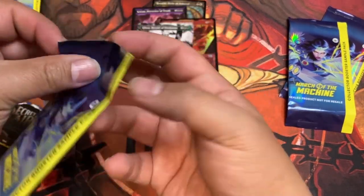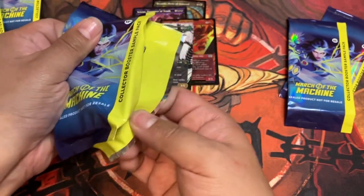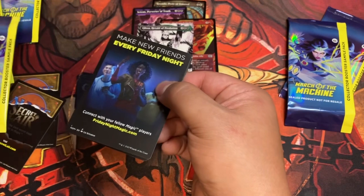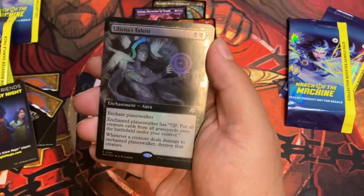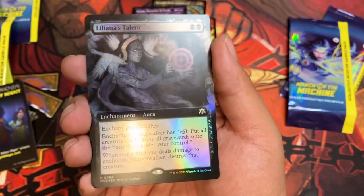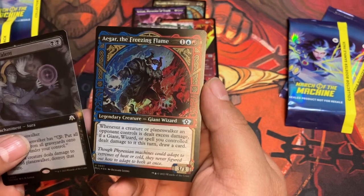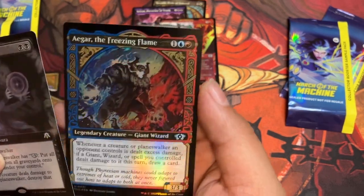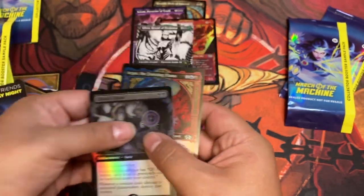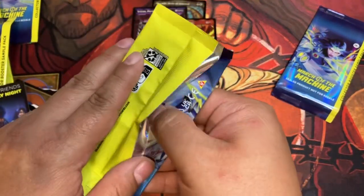Number three. Liliana's Talent in foil — very nice. And Agar, the Freezing Flame. I enjoy this particular art. Boom.